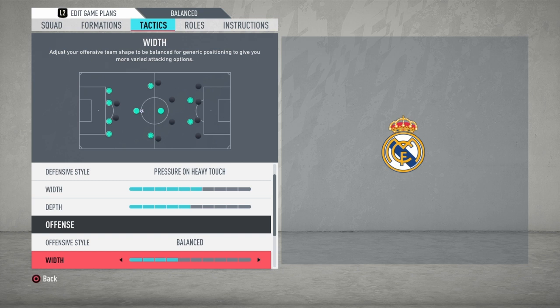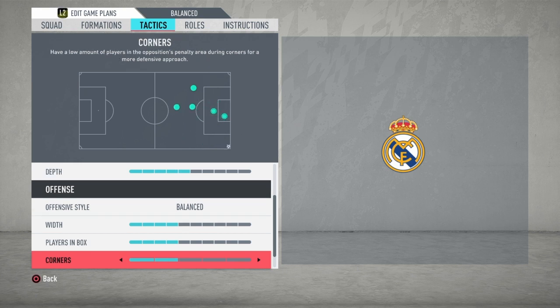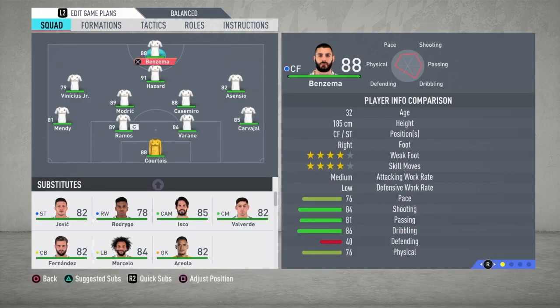Keep attack width on four — you need your players to always have a free player to receive the ball. In FIFA 20 it's hard to make a lot of passes and dribbling because of the defending, so width on four. Players in the box on four, with no more than one player on the edge of the box. Shots on four is good. Corners and free kicks on two to avoid a lot of counter-attacks.